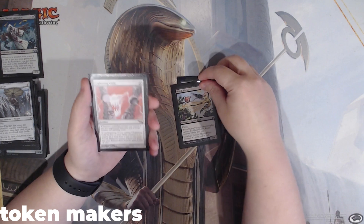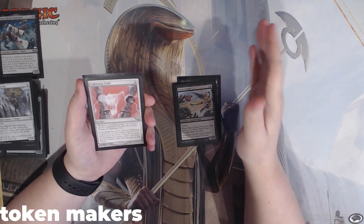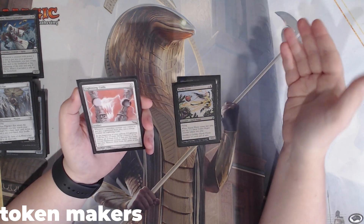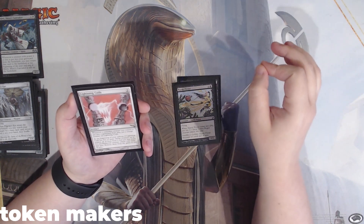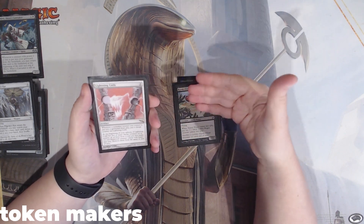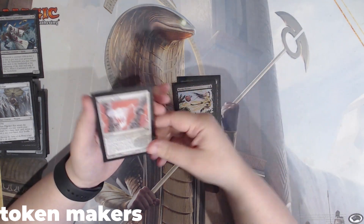Lightning Coils: whenever a non-token creature you control is put into the graveyard from play, we put a charge counter on Lightning Coils. At the beginning of your upkeep, if Lightning Coils has 5 or more counters — which is very likely — we remove all of them and put that many 3-1 red elemental creature tokens with haste into play, then remove them from the game at end of turn. So we're going to want to attack with those creatures or sacrifice them, getting value from these elementals.